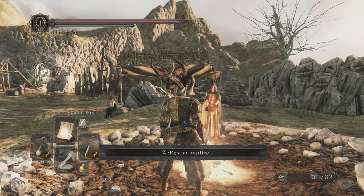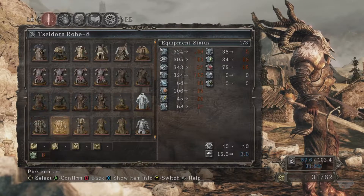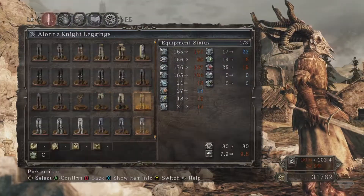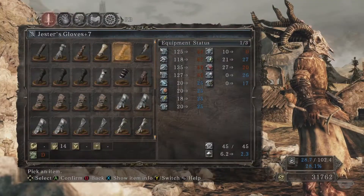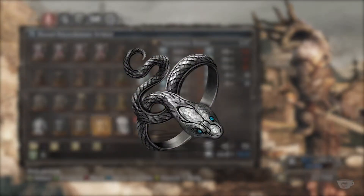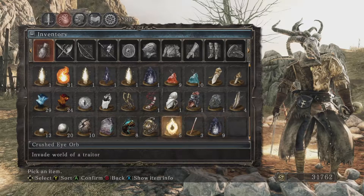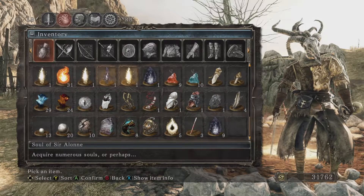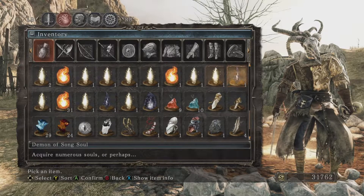Step one: equip your best soul farming gear. For us, this was the Seldora robe, Seldora trousers, Jester's gloves, Warlock mask, and of course the Covetous Silver Serpent Ring +2. Mind you, there might be better soul farming gear than this out there — if you know of better gear to use, please let us know in the comments.